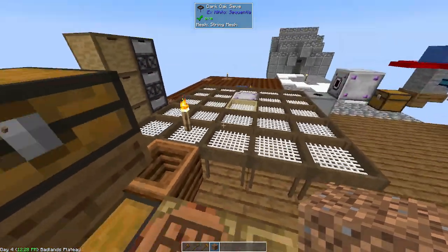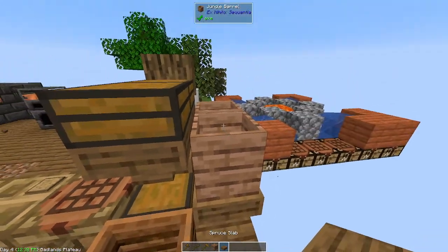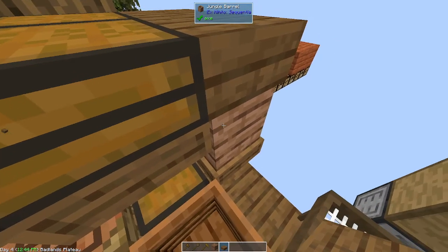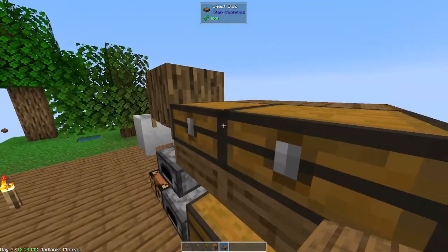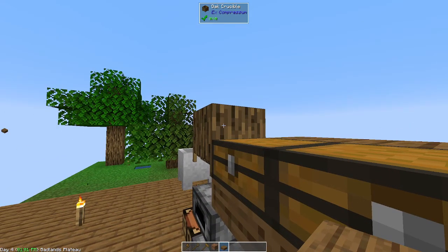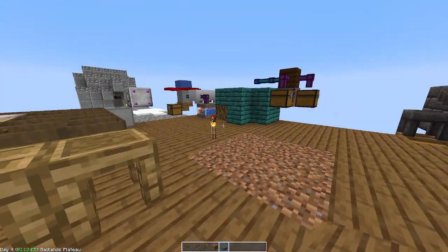If you look at the bottom left, I'm in a badlands plateau — this area doesn't get any rain. But if you are in an area where you do get rain, you're going to want to put covers over your barrels because if it starts raining, they'll fill up with water. If you are in an area where you don't get rain like this badlands plateau, then you'll need to build yourself an oak crucible, and that's where you'll need to get leaves off of the tree.